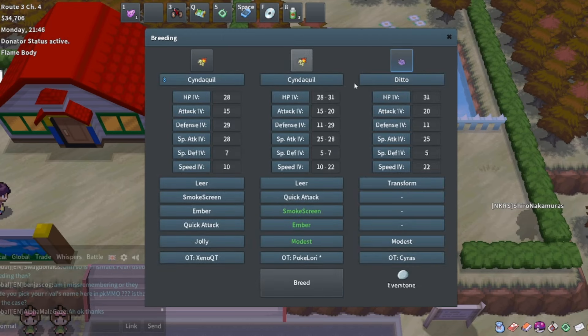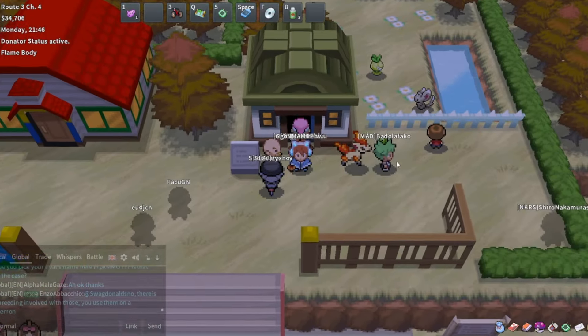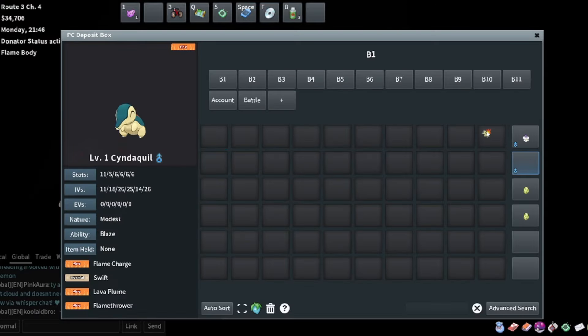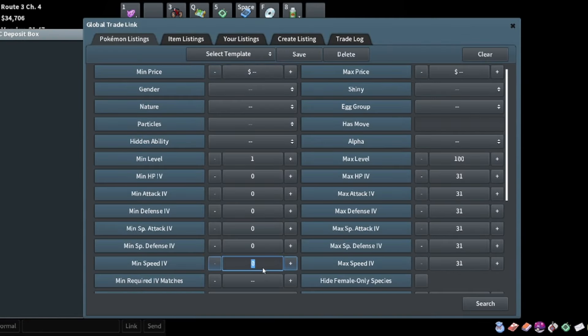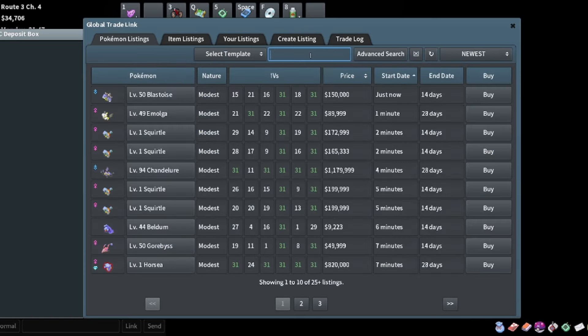Modest nature comes out with some pretty good stats. We're not going to brace the HP, we'll just let that roll. The first one hatched - let's see how much it sells for. 25 special attack, 25 speed, modest nature Cyndaquil.